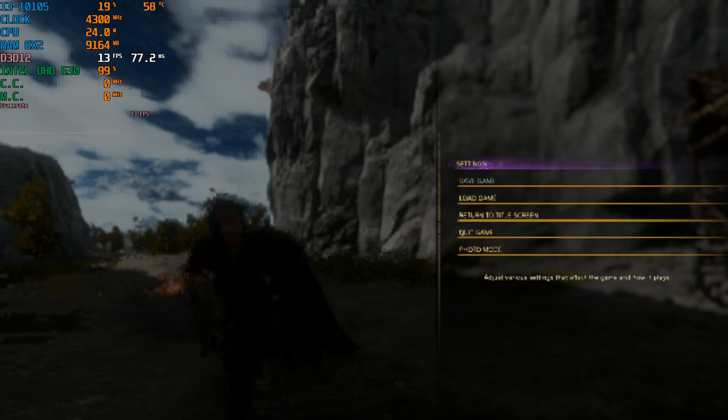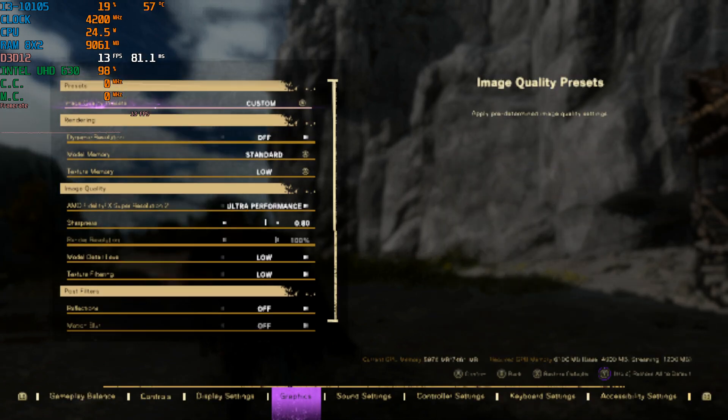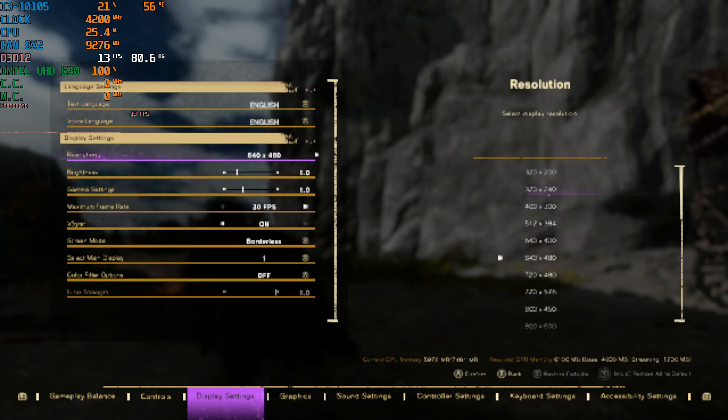I did a video earlier with Resident Evil showing you guys the lowest of the low. We're going to do that here as well. Let's see what we can get at the bare minimum potato graphics. This is 320x200 with FSR. The game just crashes. Oh jeez, the game just says nope.